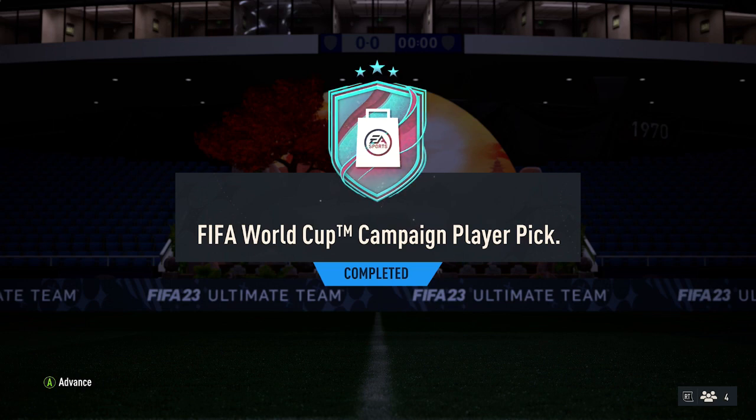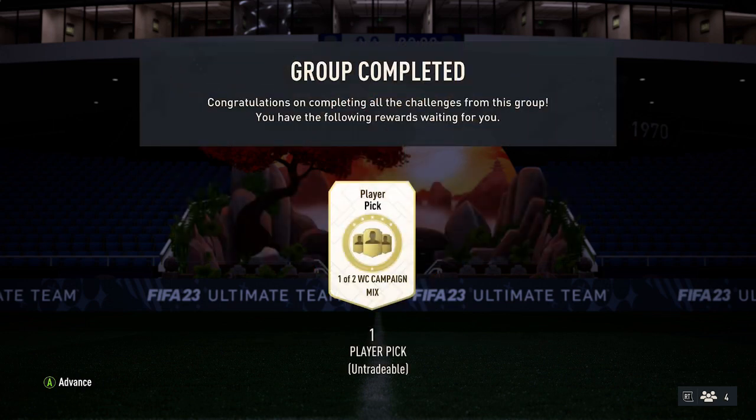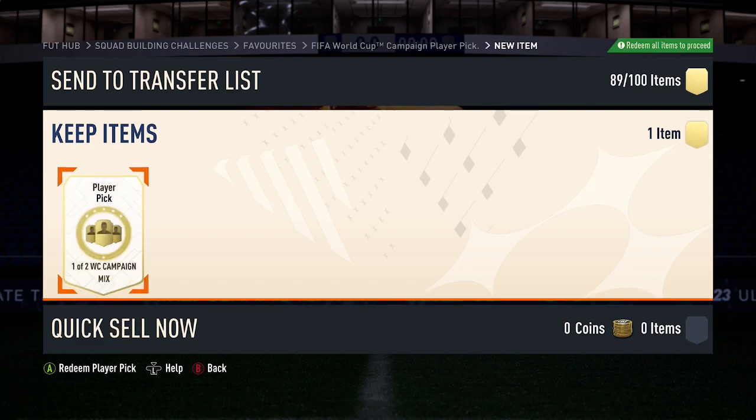Jumping into the player pick — come on EA, do not give me a 10k card here. Give me someone decent in this player pick for once, because usually with these sort of things I get absolutely awful players. Come on EA, show me someone good — what are we going to get?